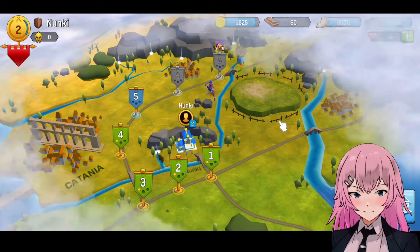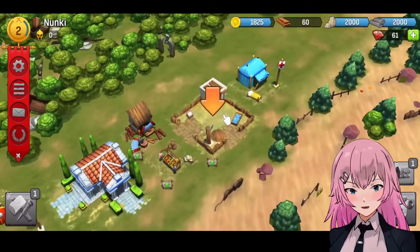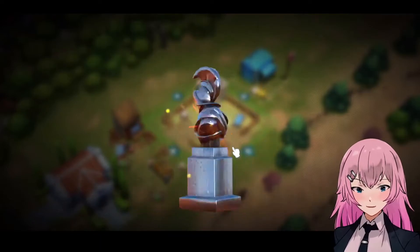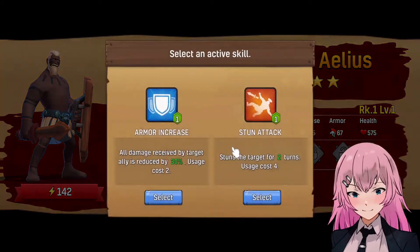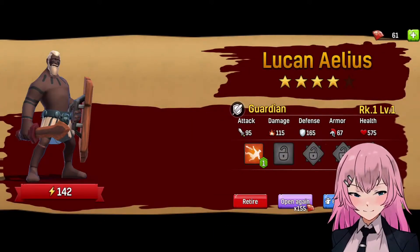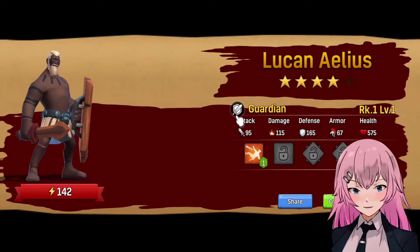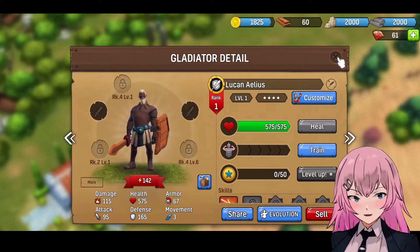Silver statue! Let's go back — we can unlock a new gladiator. Open this, let's see. It's Lucan — oh, a four star! Armor increase and a stun attack. The stun attack — let's hire this. Okay, so we have Lucan now.